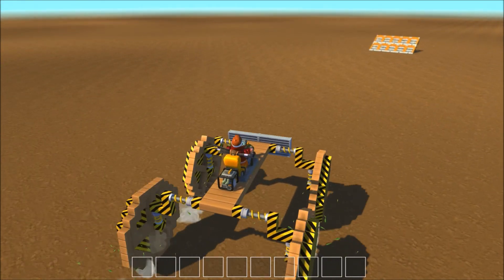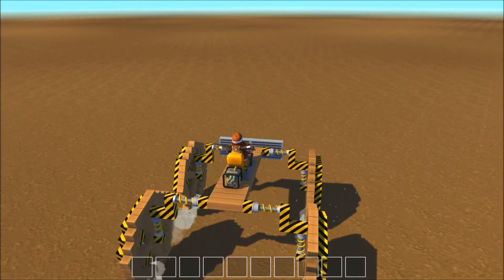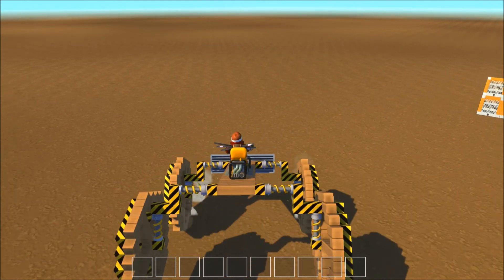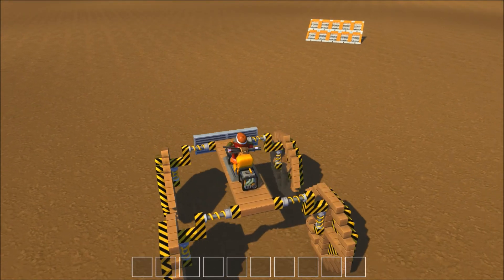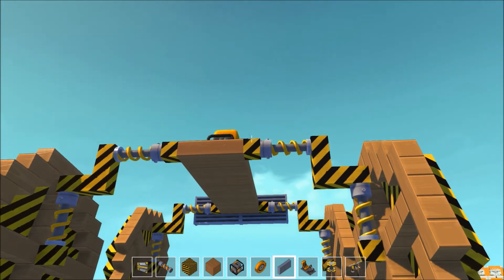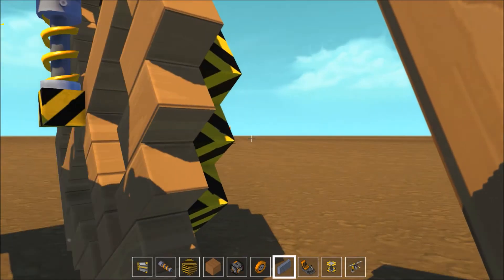Doesn't seem to be lifting up in the front as much. Let's try going backwards to see if it does the same thing in the back, because I might have to duplicate those grill pieces in the back. Yeah, the back end is coming up off the ground now. This game is very much about balance — if you don't have things balanced out it's gonna give you issues. Let's see if that will keep me nice and balanced with all four wheels on the ground.